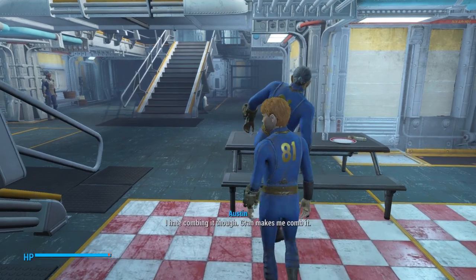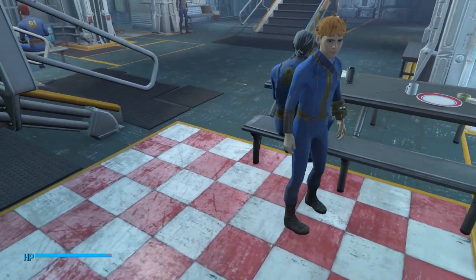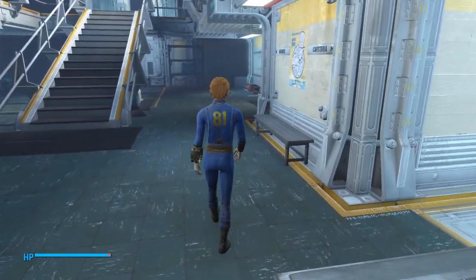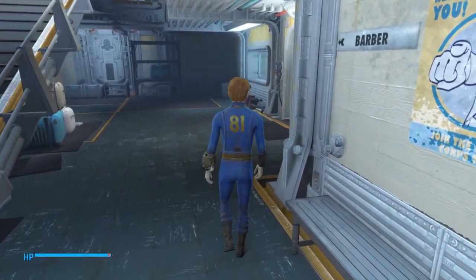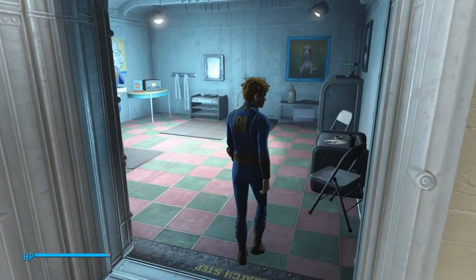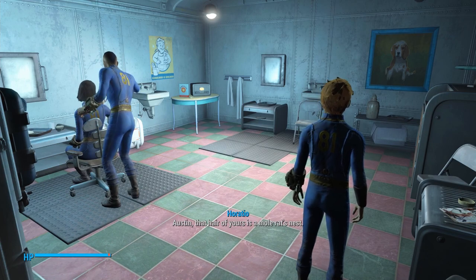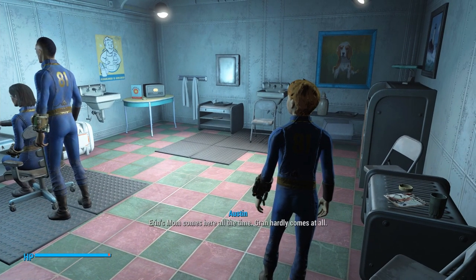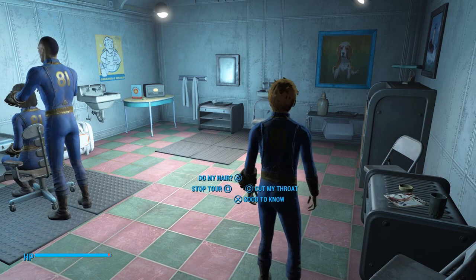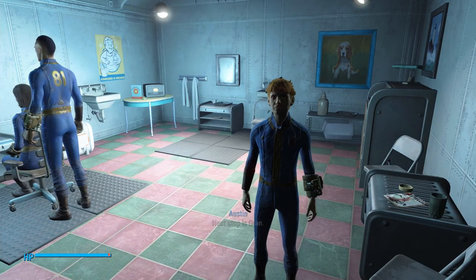Do you like your hair? I like mine. I hate combing it, though. Grant makes me comb it. Austin, that hair of yours is a mole rat's nest. This is where Horatio fixes up people's hair. Erin's mom comes here all the time. Grant hardly comes here at all. She makes me cut my hair, though — it's not fair. If I ever need a new hairstyle, I'll come here. I hate getting my hair cut. Next stop is Grant. Let's go see Grant. I live with her. She's not my real grandmother, though.